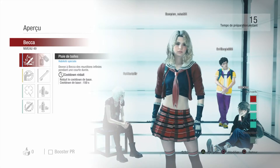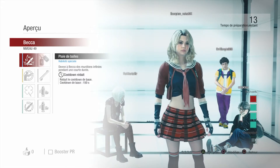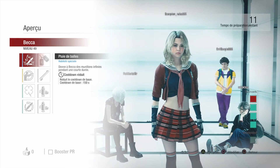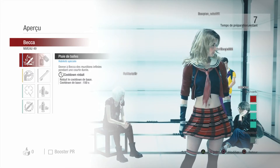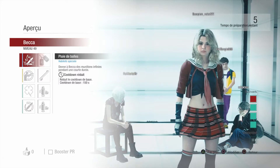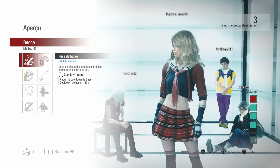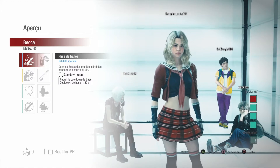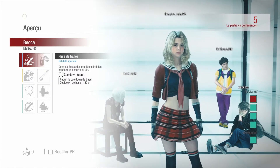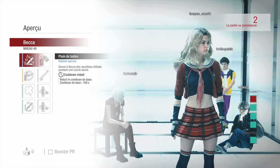A few variations you could do to this build: you can put the other long barrel in as well to make the critical chance even higher, but you lose a bit of damage to do that. Or you can take away the short barrel - that's only two points - and use another hollow point, making it three hollow points in the build.